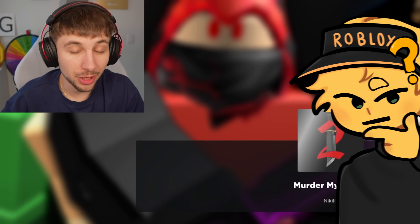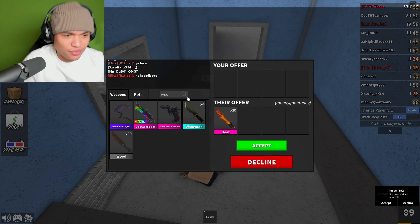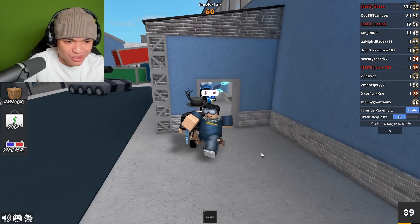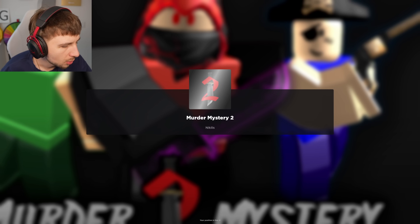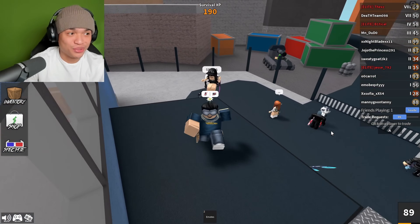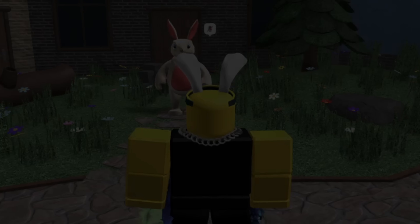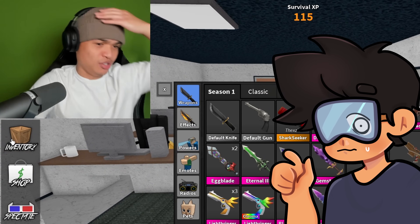We got an interesting trade here for the Flowerwood set. Wait — why can't I find the Flowerwood set in my inventory? Someone offered 30 Heats, which is only about 900 value. But where's my Flowerwood? I have the Swirly, the Gingerscope, and the Swirly Blade back. Dylan, I think that server was so laggy we got rolled back. The Robux came out of the account but the set isn't here — that is weird.